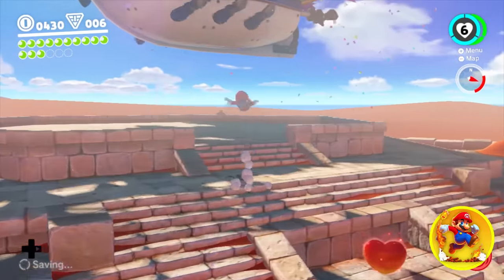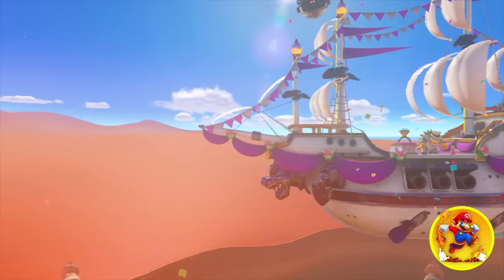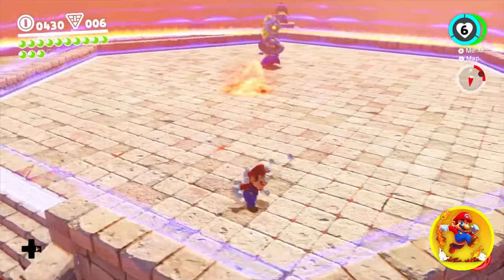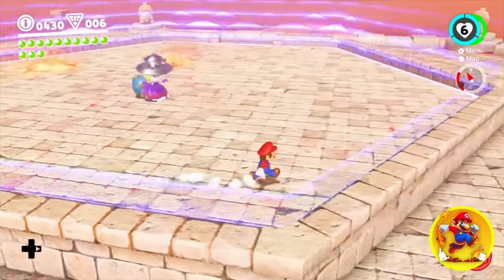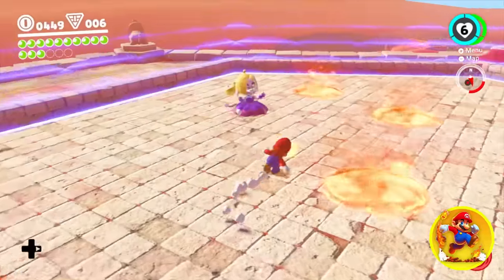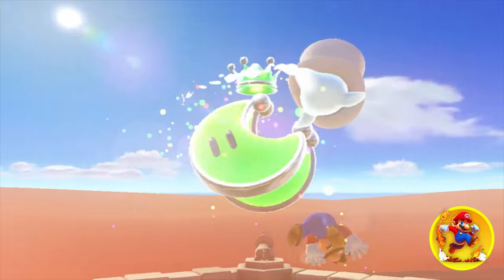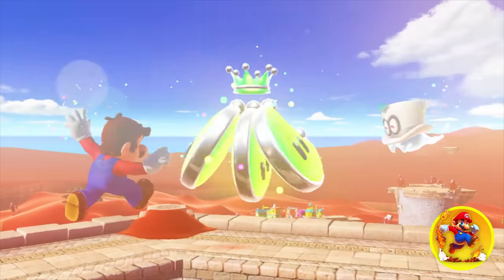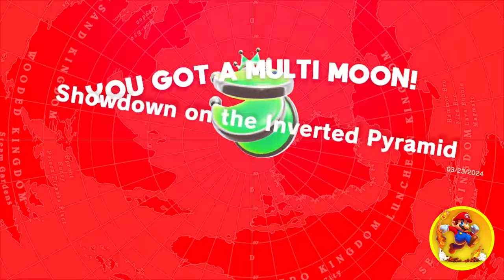Now this is what I was waiting for. Now we have real fire power to deal with the Broodals. No interaction — I think we just explode it. I guess only the power of good old Cappy can deal with this problem. Flame on — you're done. It is quite literally lit. And with this multi-moon, I can't wait to see what the next power-up we acquire is going to be.